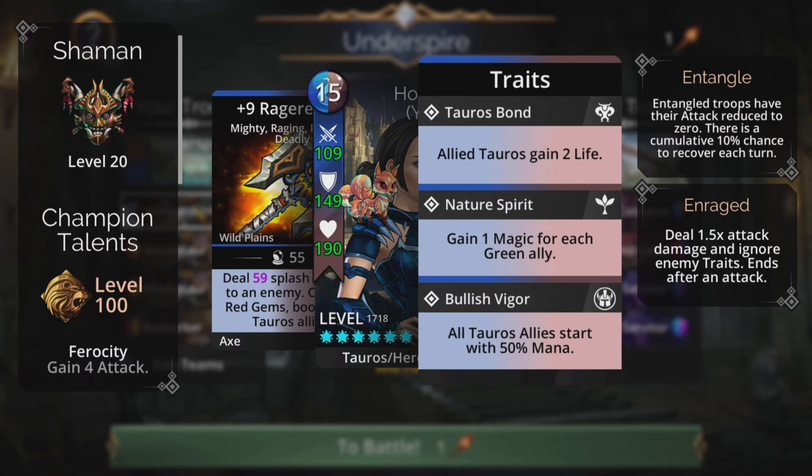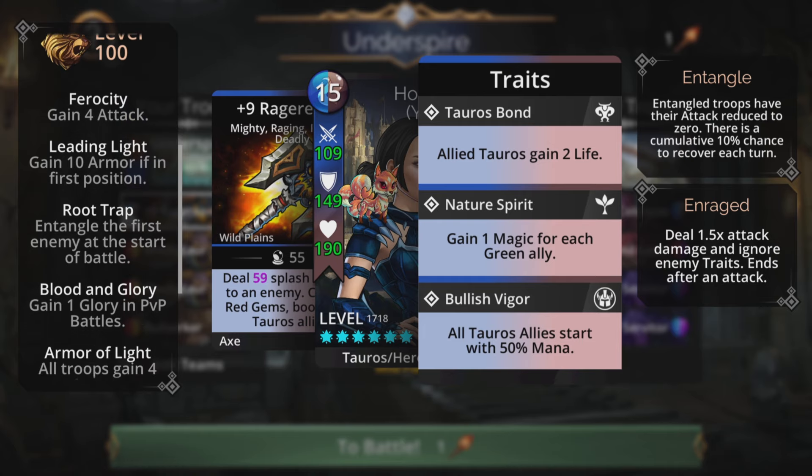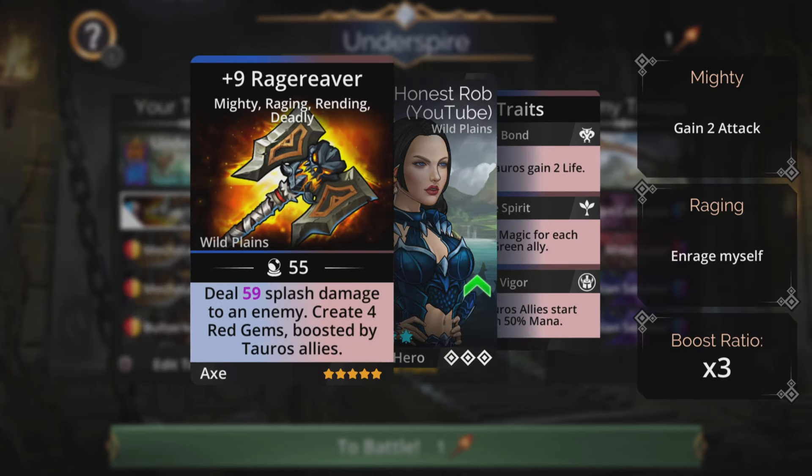Shaman class, bullish figure, really cool at the bottom there. All Tauros allies start with 50% mana, and from the champion talents we can have stuff like Ferocity, Leading Light, Root Trap, Armor of Light, Bloodthirsty and Bull General. Really helps dish out the damage in this team.